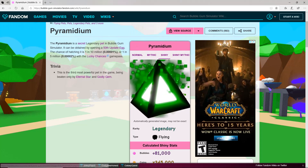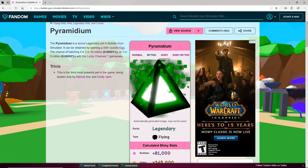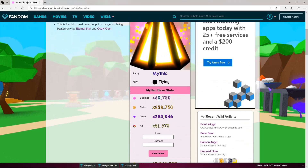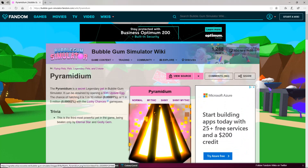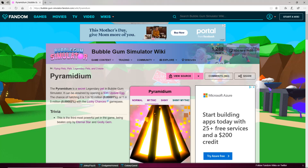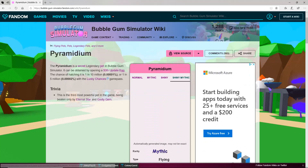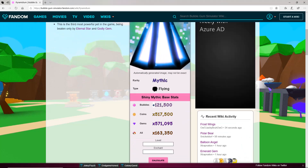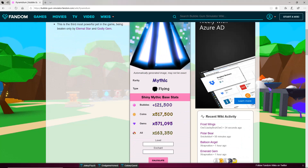Are you ready to see the Mythic? Three, two, one — it just looks sick. These are stats maxed out: 20,000 plus Bubble, and it's not even Shiny. That is sick. You guys ready to see the Shiny Mythic? You guys are about to get overloaded with coolness. Here we go. Three, two, one. I think this is the first pet to reach all 100,000 in Shinies besides the Godly Gem. The Shiny Mythic is by far the best pet in this game: 121,000 Bubble, 517,000 Coins, 571,000 Gem, and 163,000 Currency.